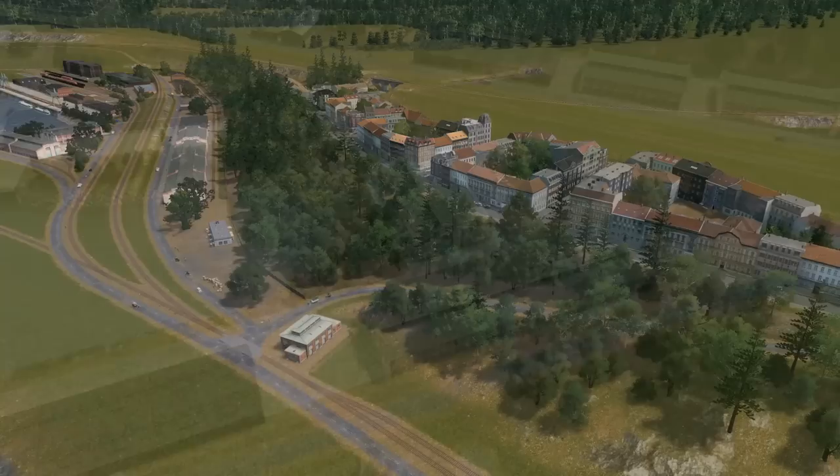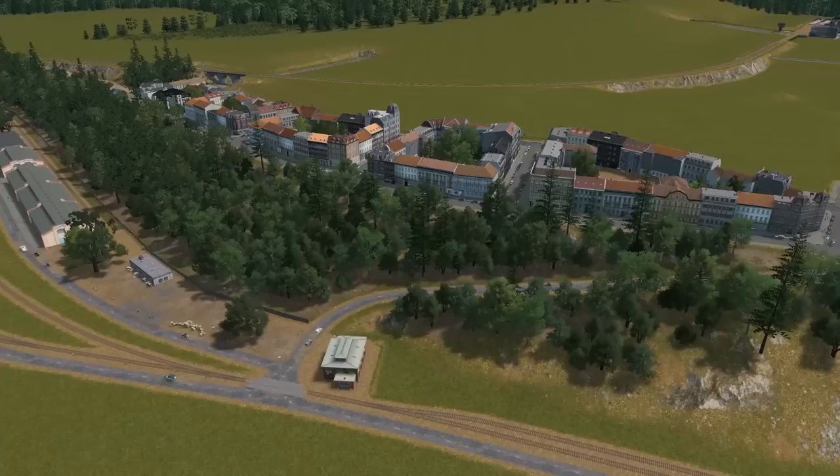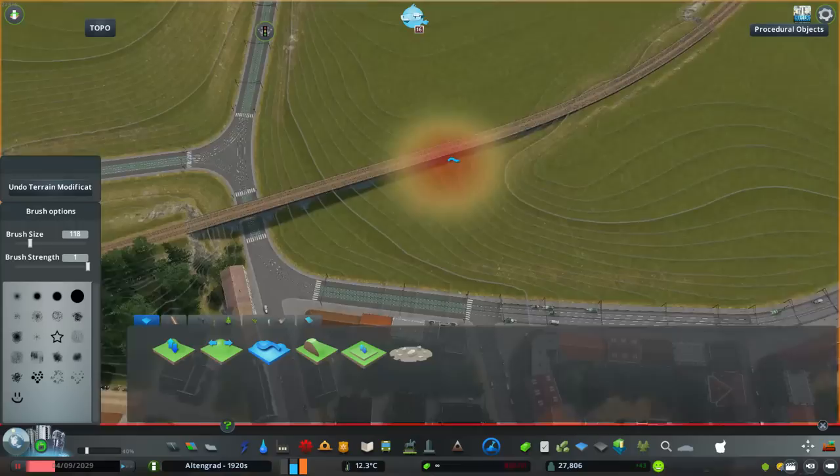For today's project we will build more of that mostly residential area, and if you remember we have a railroad going through it to the main train station. We will convert that railroad to a viaduct and detail and build all around it.